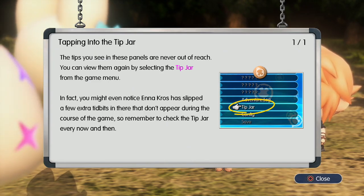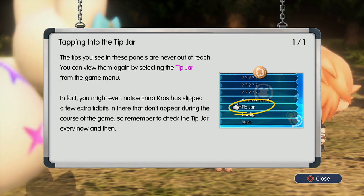The tips you see in these panels are never out of reach. You can access them again by selecting the tip jar from the game menu. You might even notice that a Crow has slipped a few extra tidbits in there that don't appear during the course of the game, so remember to check the tip jar every now and then.